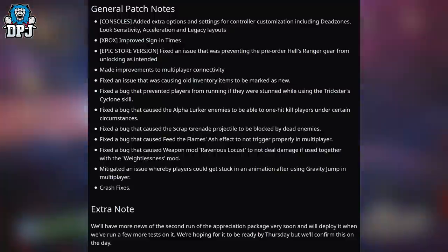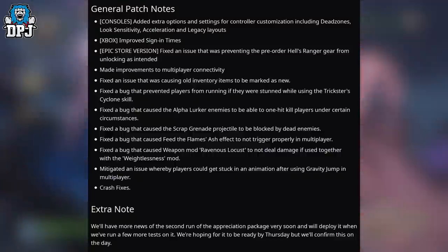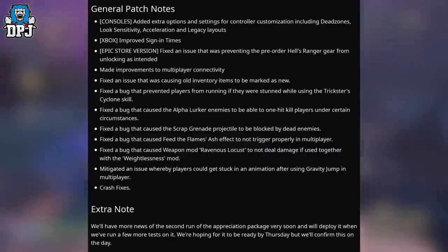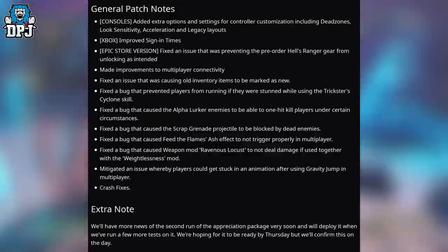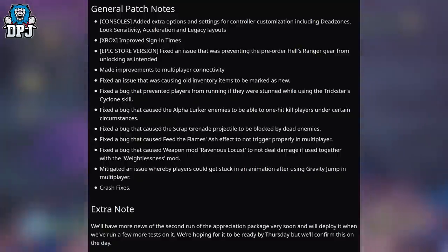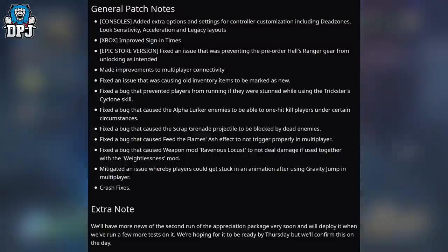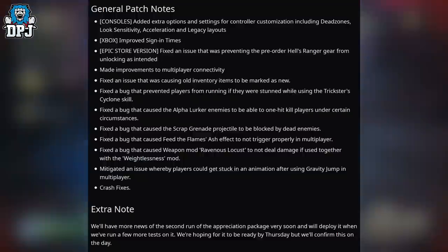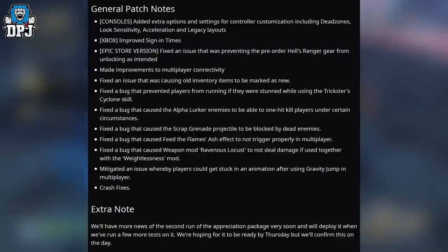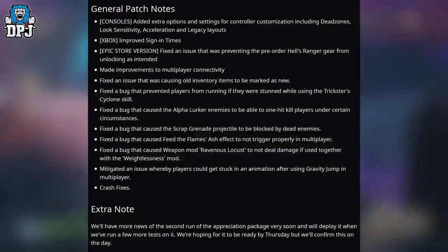Fixed a bug that prevented players from running if they were stunned while using the Trickster Cyclone skill — second best fix ever, I had this problem so much. Fixed a bug that caused Alpha Lurker enemies to be able to one-hit kill players under certain circumstances. Fixed a bug that caused the Scrap Grenade projectile to be blocked by dead enemies. Fixed a bug that caused Feed the Flames ash effect to not trigger properly in multiplayer. Fixed a bug that caused weapon mod Acari Venom Locust to not deal damage if used together with the Weightlessness mod. Mitigated an issue where players could get stuck in an animation after using Gravity Jump in multiplayer, and general crash fixes.